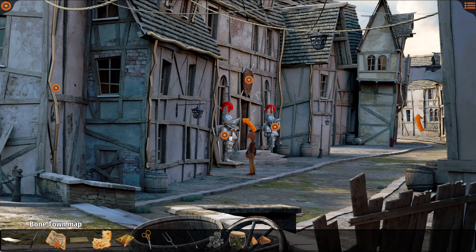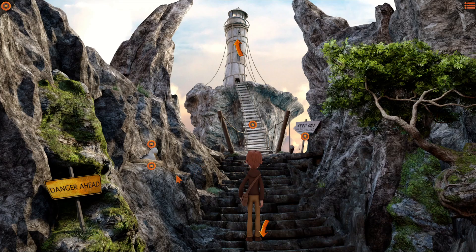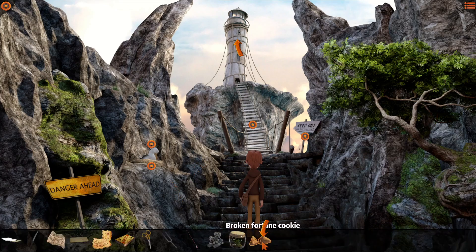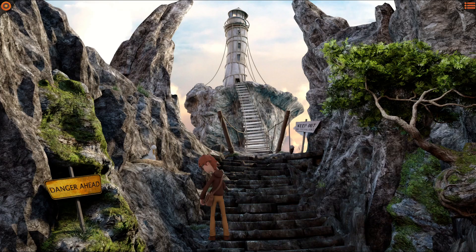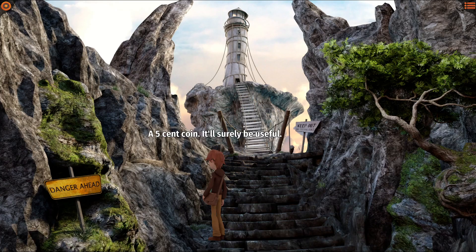There's also something I kind of figured on my own. Where was the seagull? We have these broken fortune cookie pieces. I think it is the only one able to digest it. Great! I can finally rummage through its nest. A five cent coin — it'll surely be useful. Oh, we can get candy.